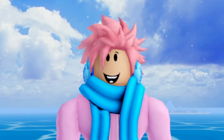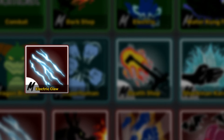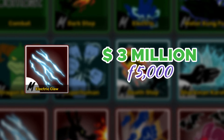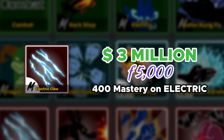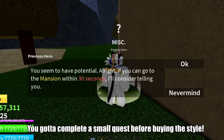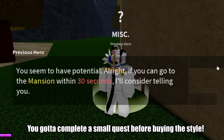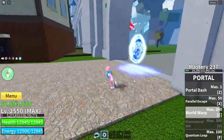You can actually upgrade this fighting style to something a lot more powerful: the Electric Claw fighting style. First, you need to pay 3,000,000 belly as well as 5,000 fragments. Then you need to get a 400 mastery on your Electric Fighting Style. Then you have to head over to the Floating Turtle Island and find an NPC called Previous Hero. Once you talk to him, he'll give you a quest that requires you to get to the mansion in under 30 seconds, which is pretty easy because you can just set your spawn at the mansion and teleport there once you activate the quest.